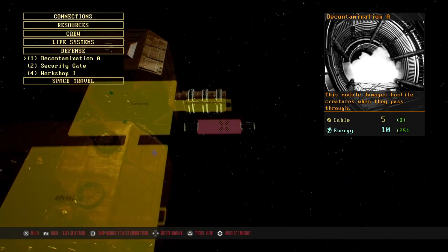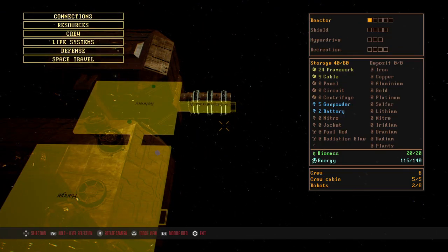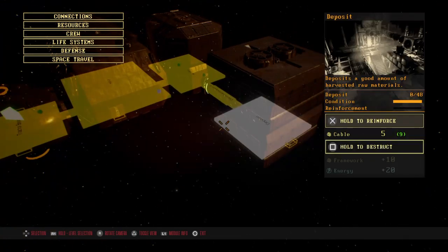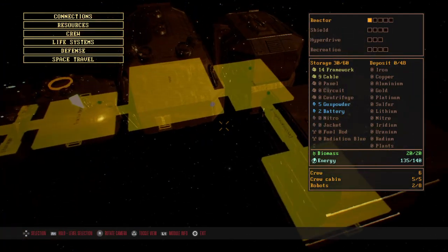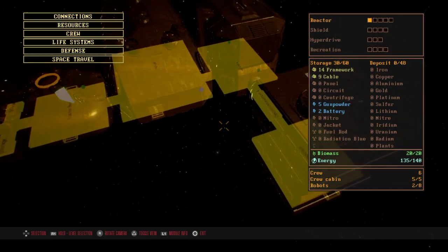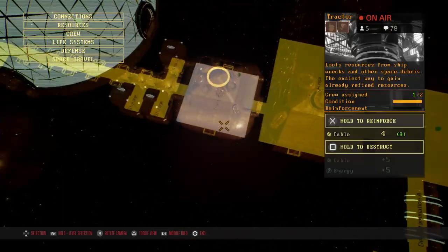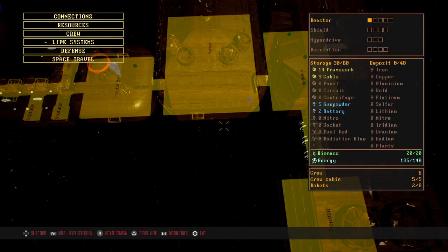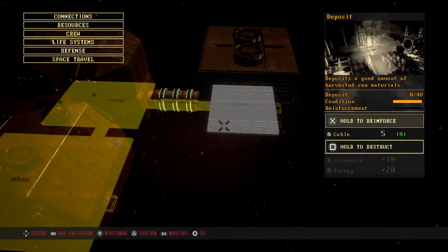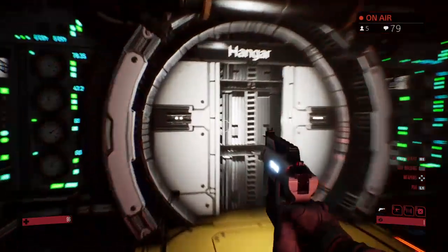Decontamination chamber — boom! First time I've ever had one of these, it's pretty exciting. I should have a decontamination chamber between the refinery, the deposit, the hangar, and the rest of this place. For now, our deposit is our biggest issue, and I forgot to take the turrets out before I destroyed it.